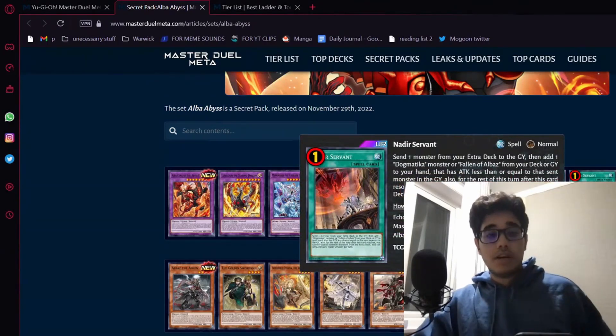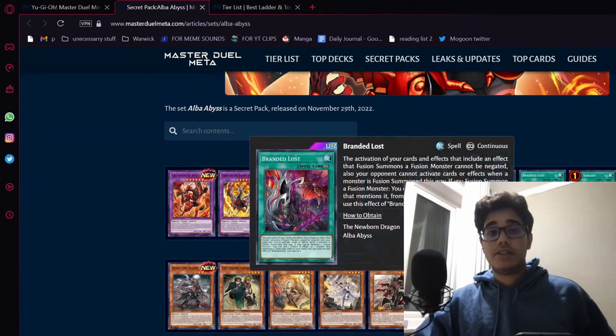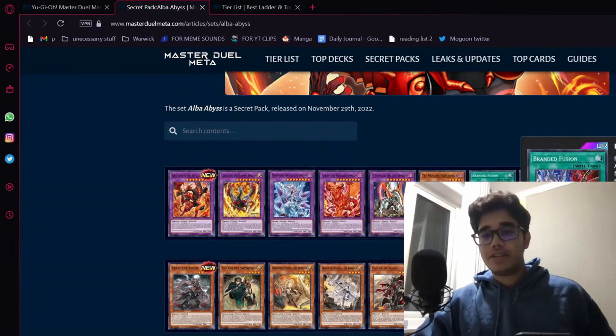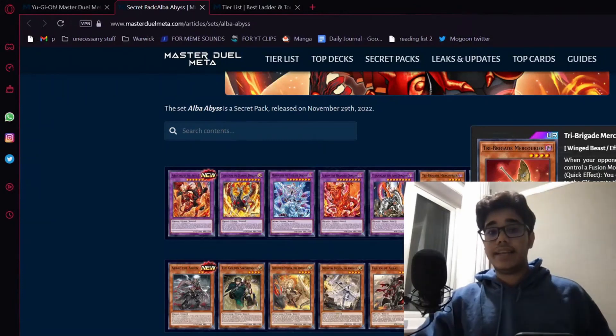You can run Ecclesia, which can be summoned off Titaniclad, which can search for the Nadir, which can search for interruption in the form of punishment, which is also in the pack. Branded Lost is just good protection — it also gets a search, which is very pog. We got Branded Fusion, obviously really good. Recurrier is debatable to run in certain decks, but I think it's a very worthy one to two of.